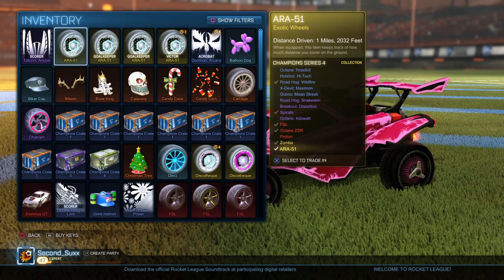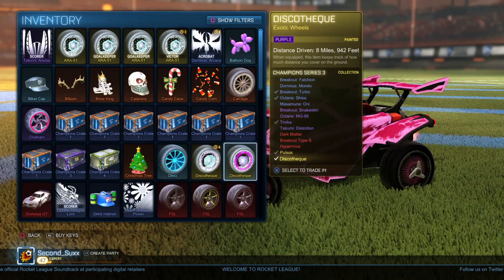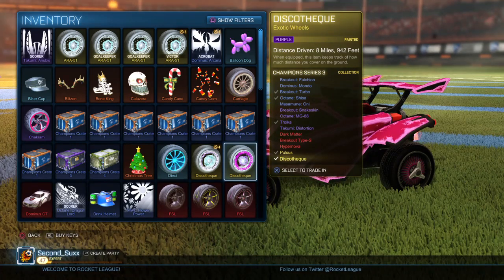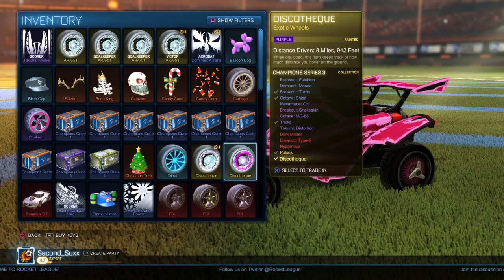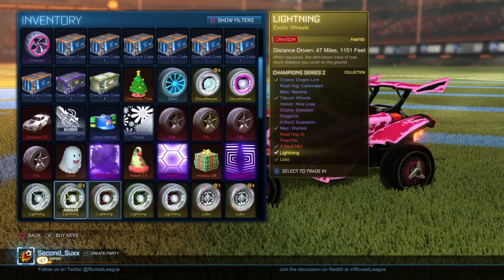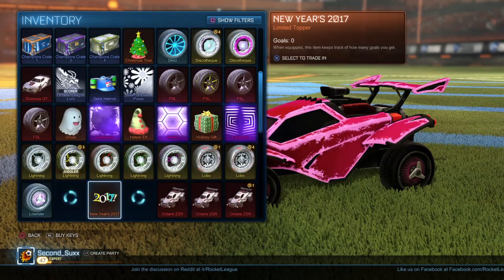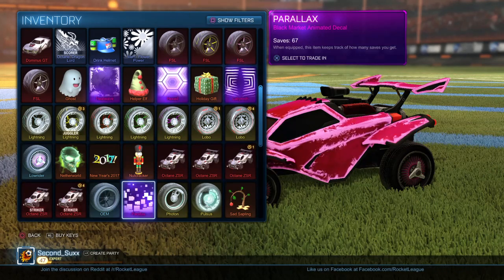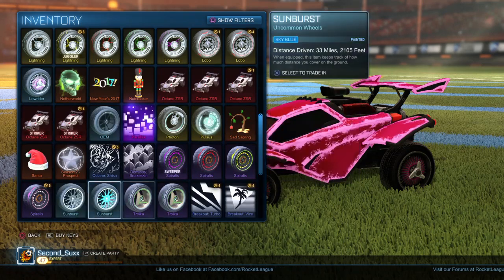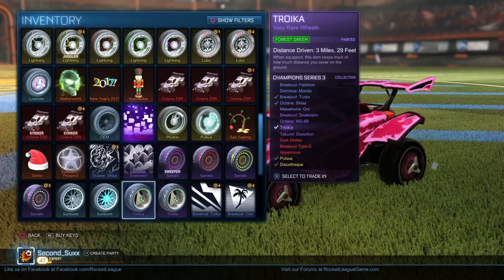So I got a pair of the Ara 51s, I got these purple discos — this doesn't have a cooldown time because I did use some keys that didn't have a cooldown time. The purple discos were the first painted wheels I got; after that came the certified saffron lightning wheels. Then I got one or two Octanes, and then I traded everything up.